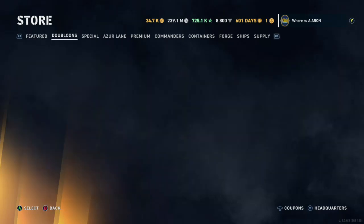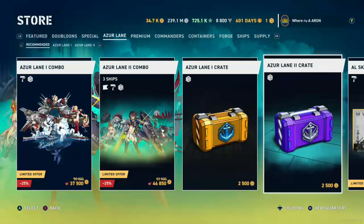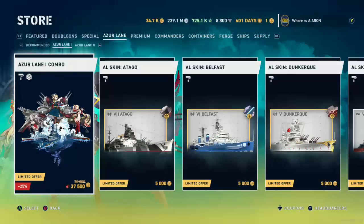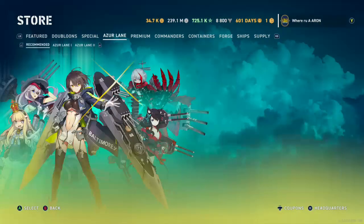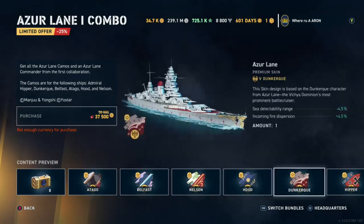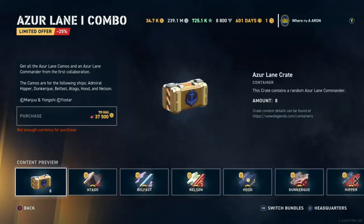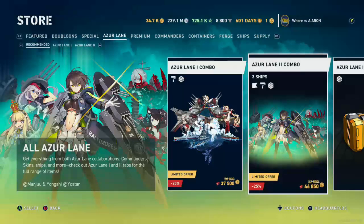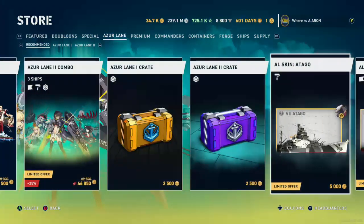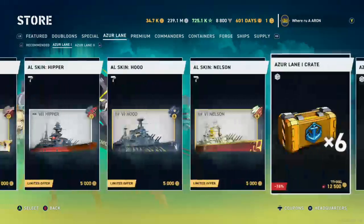I tend not to pay attention to cosmetics as much as new ships — I'm more of a historical guy. But the commanders are actually really worth it in terms of the Azure Lane content. We have Azure Lane back in the store — we've got Azure One and Azure Two. If you really want the ships, you can get the Otago. All of these are camos, just so you guys know, and I actually have all these turned off.